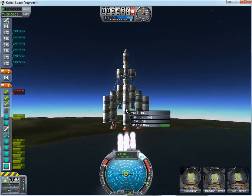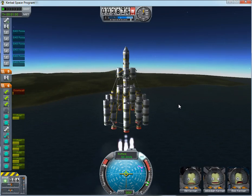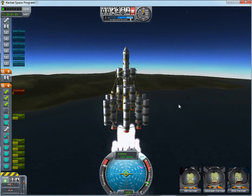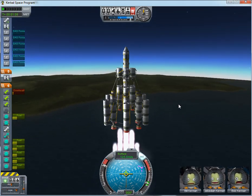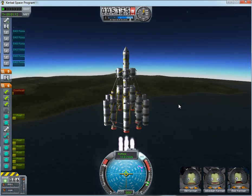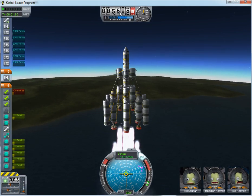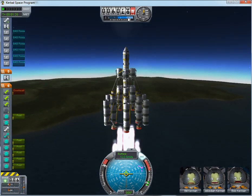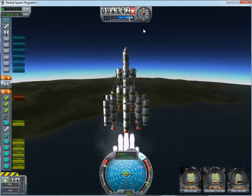There's something really attractive about a lot of boosters, even if it does end up blowing up. Okay, 100 meters per second — that's really nice. That means we are going to be out of the first part of the atmosphere pretty quickly.